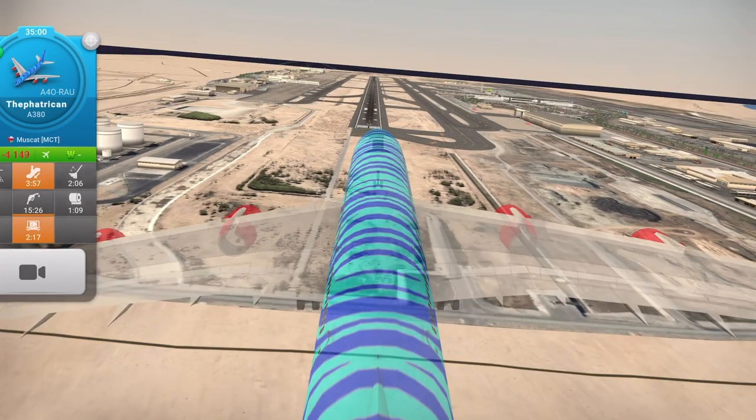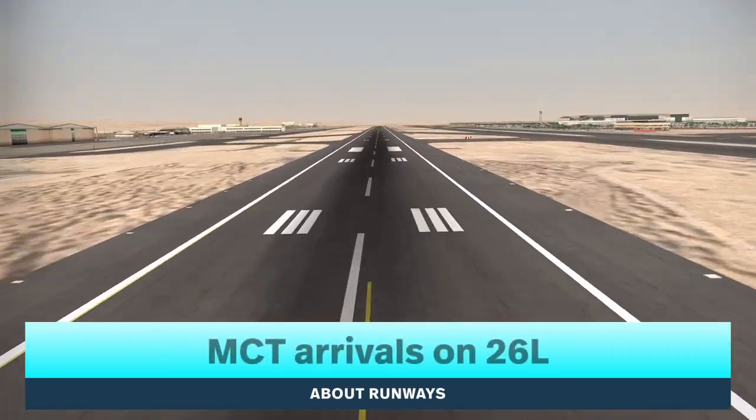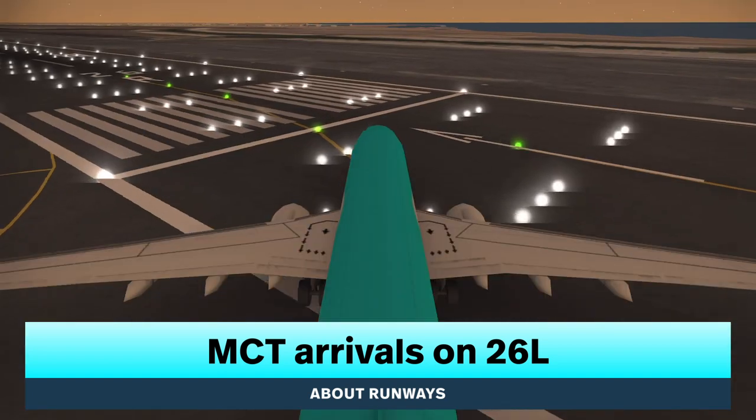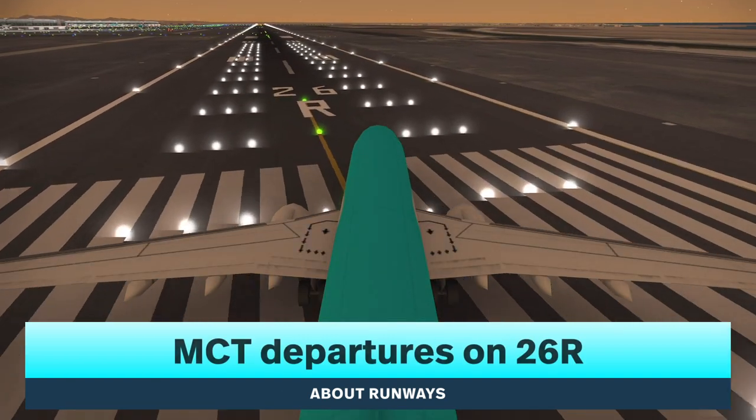In Muscat, there are only two runways: Runway 26-L for arrivals, and Runway 26-R for departures.